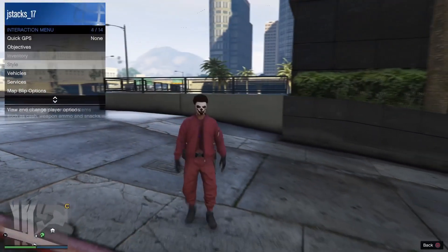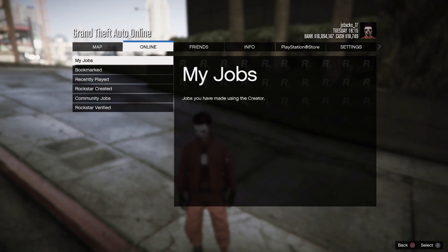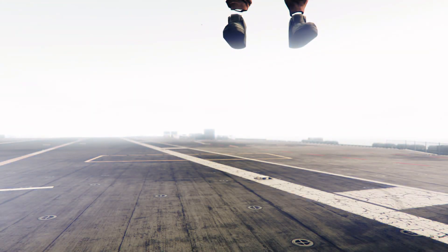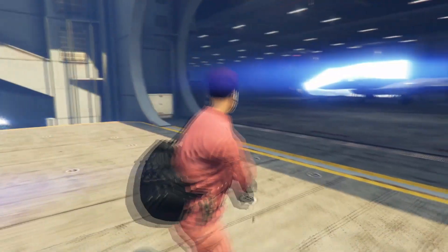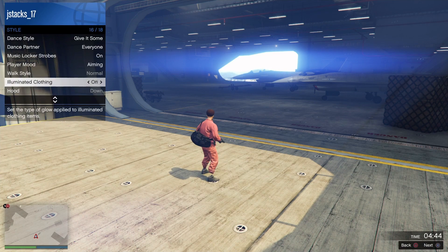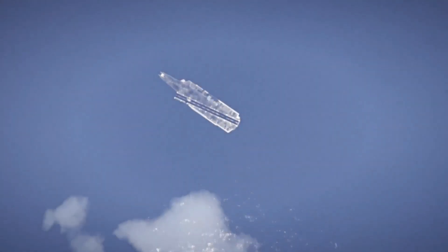Open up the interaction menu, go to style — tryhard outfit 2 is saved. Press start, go to jobs, play jobs, bookmarked. Go to last team standing and start up the black duffel bag job. Confirm the settings and get a friend to join. Now we've got the IAA badge and the belt — we're getting the duffel bag. Open up the interaction menu, go to style, go to illuminated clothing, and cycle through it for 25 to 30 seconds. Use the timer in the bottom right corner. Once done, quit the job from your phone.